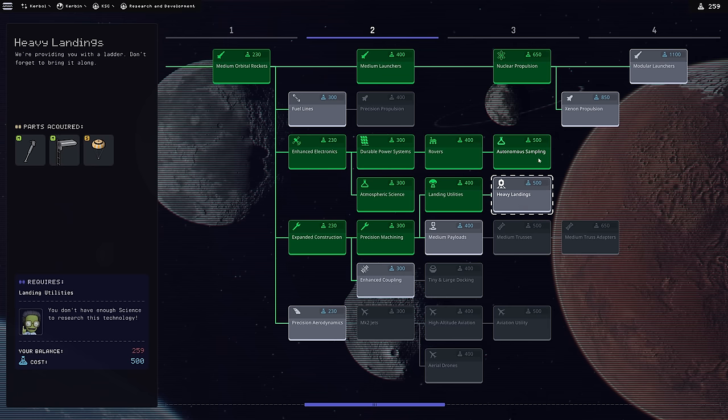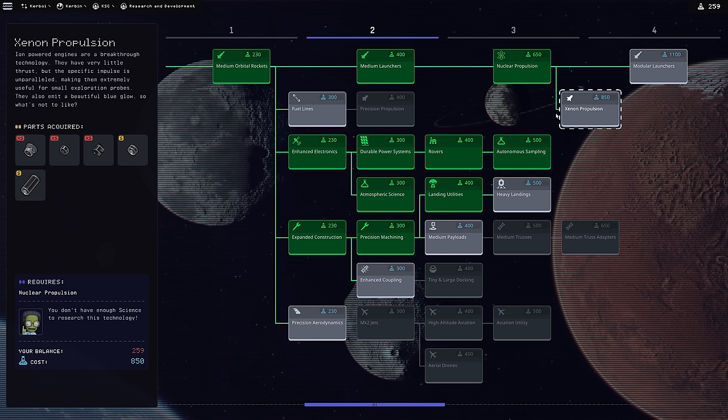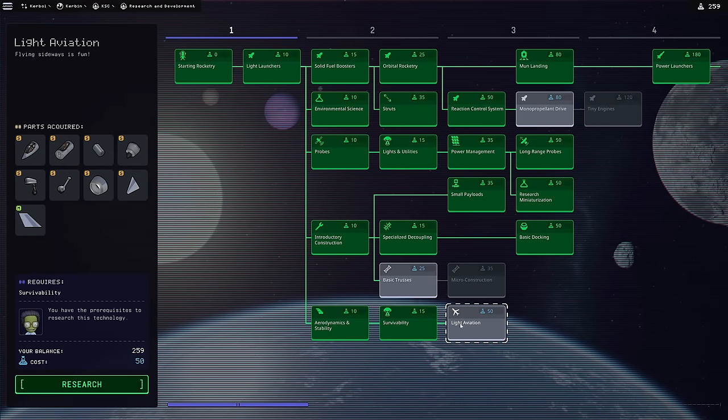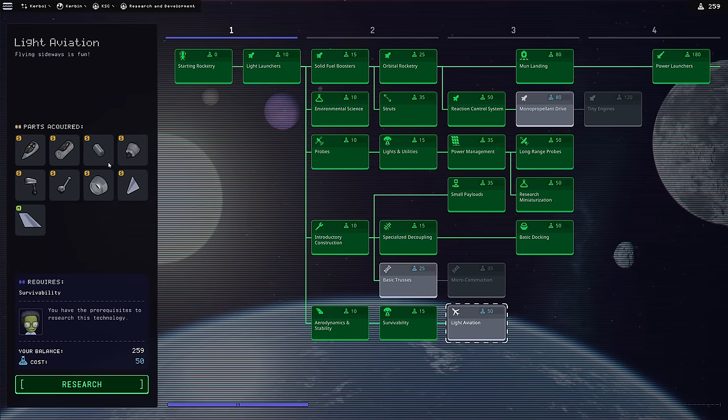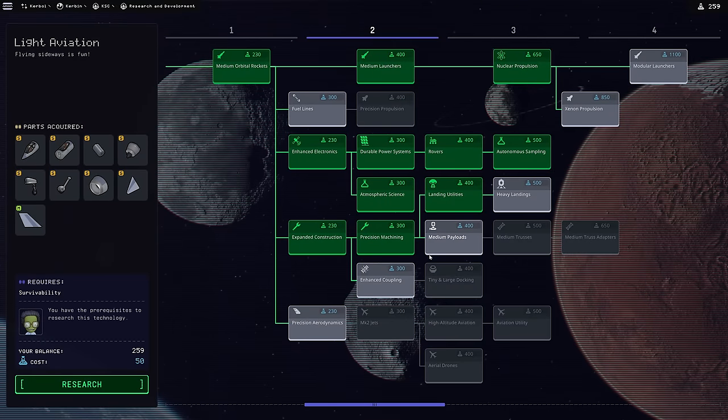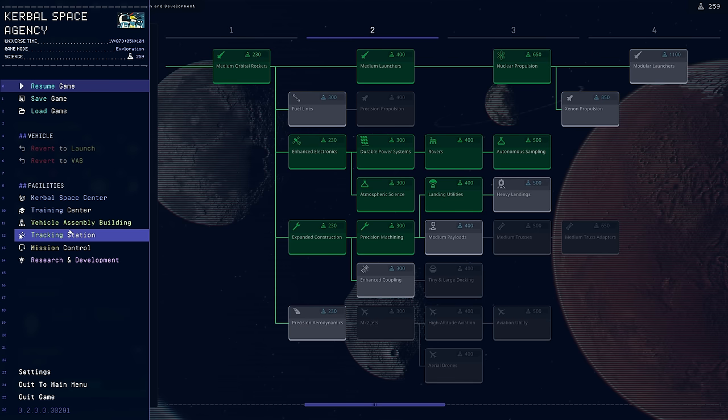There's also xenon propulsion we'll look at far later. I'd like to get a trip to Eeloo, which would be pretty cool, but the thrust-to-weight ratio on a xenon craft would be so bad I'm not confident we can even get captured by Eeloo's really small gravity. Maybe a dual satellite network could be useful. We're down to 259 science now. Things like light aviation I'll probably have to get into soon for atmospheric science, but until we really need those parts I'm going to keep the science and only unlock things as we need them.